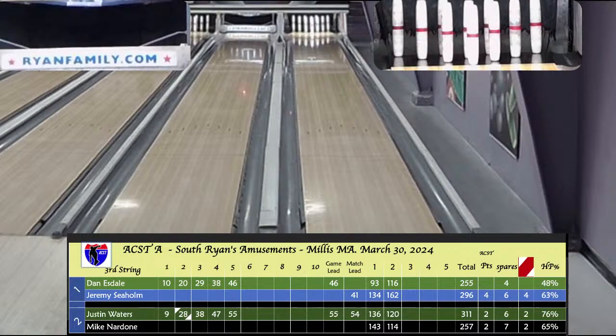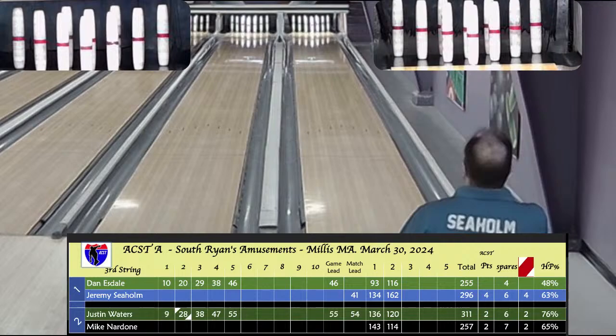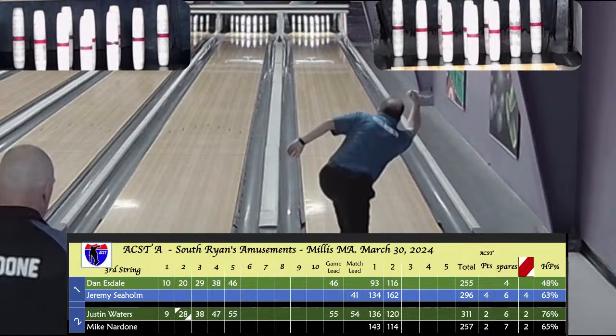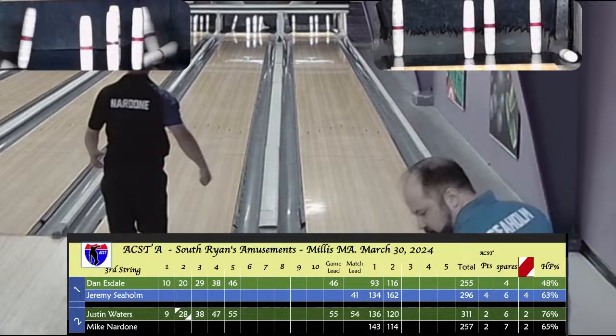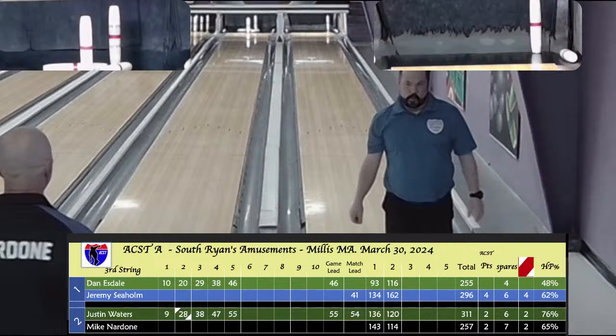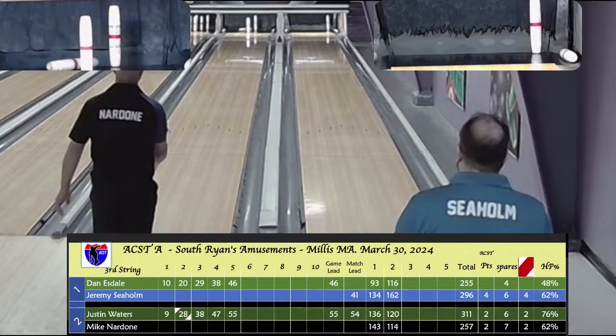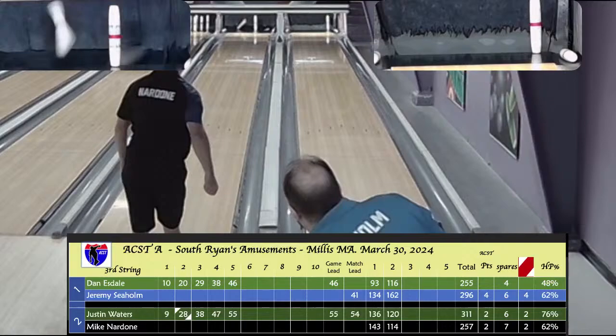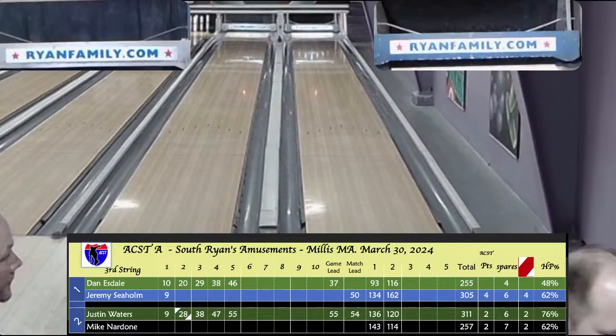Visiting bowlers come up. Jeremy Seholm on fire so far today with a 134 and a 162. Nardone not bowling too bad himself with a 143 and a 114. First ball in game 3 for Seholm — on the headpin to the left slightly, takes out 6. Nardone is on the 2-pin, takes out 8. An interesting case where hitting the headpin was less favorable than hitting the 2-pin. Great bid but the 10-pin didn't go. Nardone looking at the 1-9 with wood in between — he hit the wood, neither pin. 9-box for Seholm. Tougher without that wood in the middle — 9-box for Nardone.